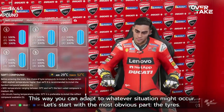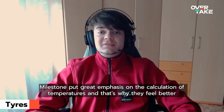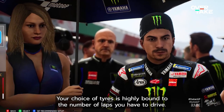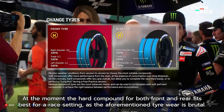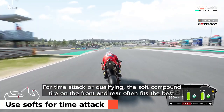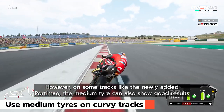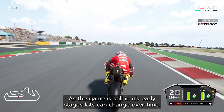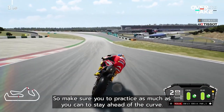Let's start with the most obvious part, the tires. Milestone put great emphasis on the calculation of temperatures and that's why they feel better. While some aspects of the tires are set in stone, there are settings that you can take into your control. Your choice of tire is highly bound to the number of laps you have to drive. At the moment, the medium compound for both front and rear fits best for a race setting, as the aforementioned tire wear is brutal. For time attack or qualifying, the soft compound tire on the front and rear often fits the best. However, on some tracks like the newly added Portimao, the medium tire can also show good results. This only applies to dry conditions, of course. As the game is still in its early stages, setups can change over time, so make sure you practice as much as you can to stay ahead of the curve.